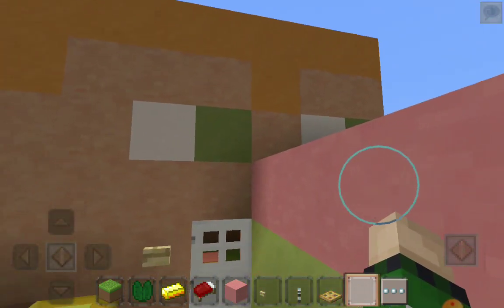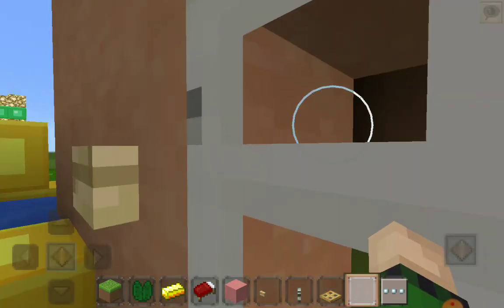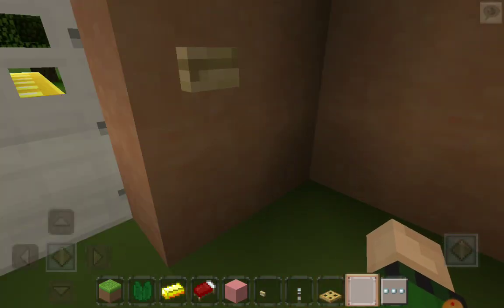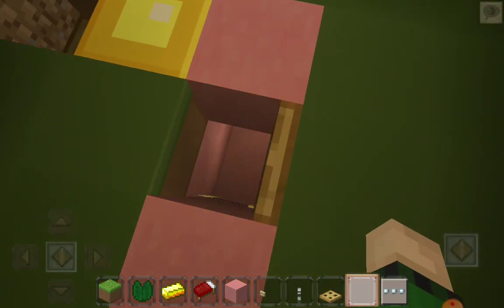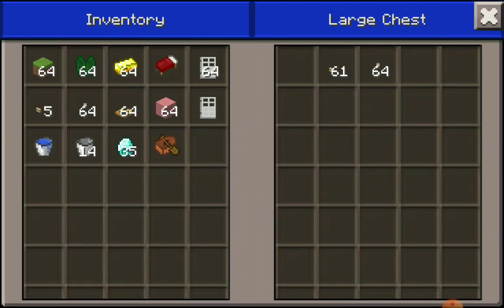I know it looks funny, but we have a good base. It has an iron hole and a button — very cool! Now let's see what Alex has. Ooh, Alex has a secret chest, but I don't need any.